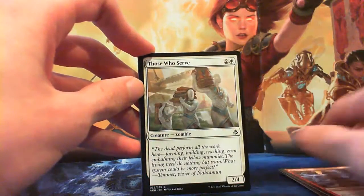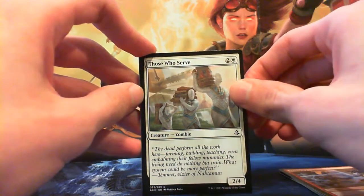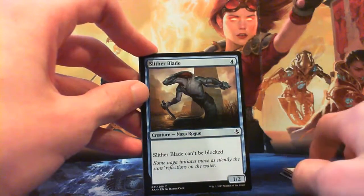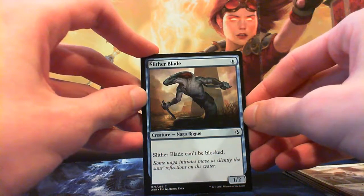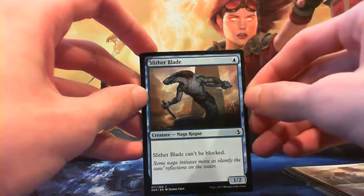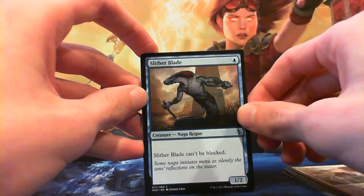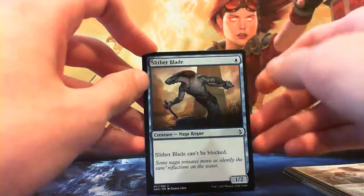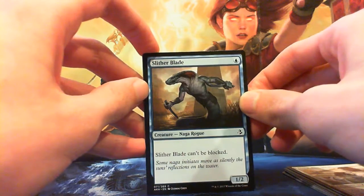Those Who Serve — two and a white for a 2/4 Zombie. Goes in the black-white zombie deck. Moving on: Slither Blade — single blue for a 1/2 Naga Rogue. Slither Blade can't be blocked. It holds a Honed Kopesh well, or Cartouches — holds them rather nicely. More damage every turn. Not gonna say it's a good creature, but you know...